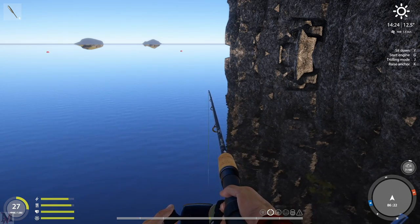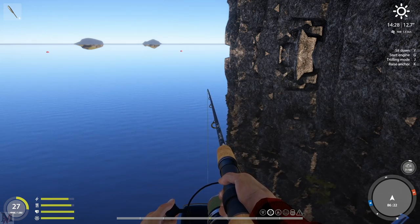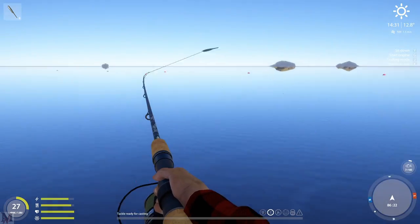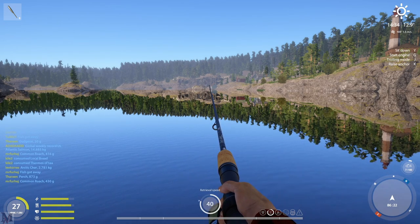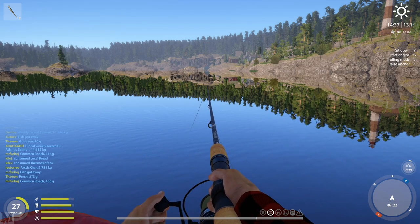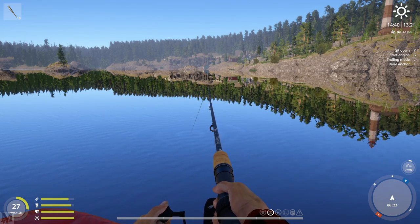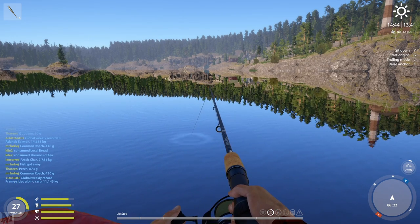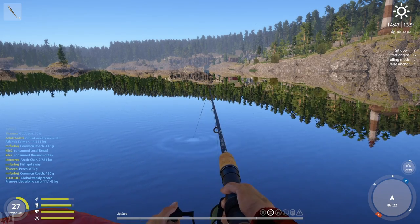Pressing R changes your retrieval speed, and if you've got a fish on it'll tell you that you can't change retrieval speed because you have a fish on. If you are ghost-snagged, there's a very good chance that when you press R nothing happens — your retrieval speed just comes up. If you're reeling and it sounds like a fish is pulling line but your line isn't actually coming in, that's a ghost snag. So for ghost snags, hold left or right Ctrl and right mouse button at the same time to do a jerk and try to pull it out.